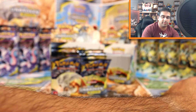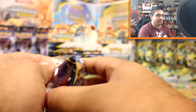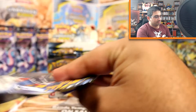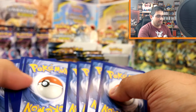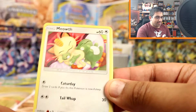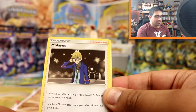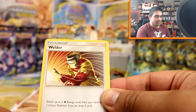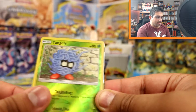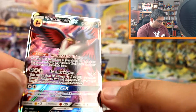Oh my gosh, I can't believe I've just forgotten that Pokemon's name - my memory is so bad these days. Sandile, Meowth, Grubbin, Geodude, Litten, Psychic Energy, Marlene, Frogadier, Welder, Tangela, reverse and oh - it's a Honchkrow GX! That's new, that is cool, very nice.